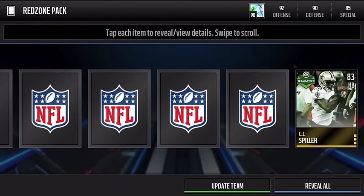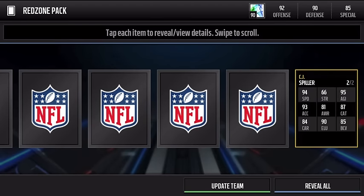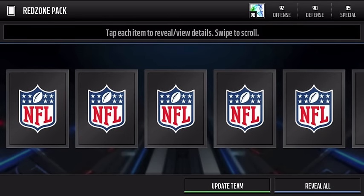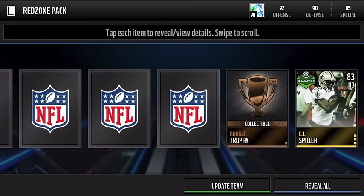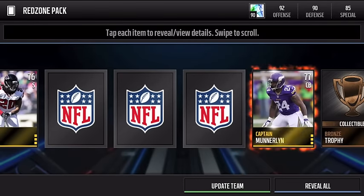Red Zone pack number two — and we get an update team notification! That's kind of crazy because my team is actually very good. The only thing I can think is that it's a special teams player. We also pull a CJ Spiller Team of the Week — 94 speed, 93 elusiveness, not a bad card. Then we get an 80 middle linebacker and a bronze trophy, with only three cards left.